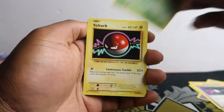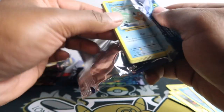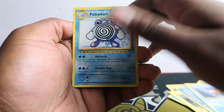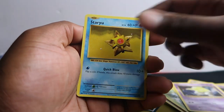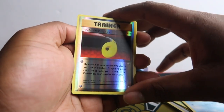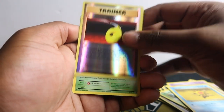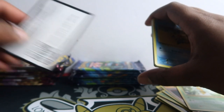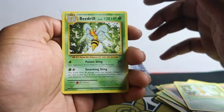Three from the back because it's XY — always forget that. We got a Hunter, Energy Retrieval, Polywag, Ghastly, Magnemite, Seal, and Staryu. The reverse in this set is so intense — if you get a reverse Charizard they look awesome, so keep an eye out for those even if you get common cards.